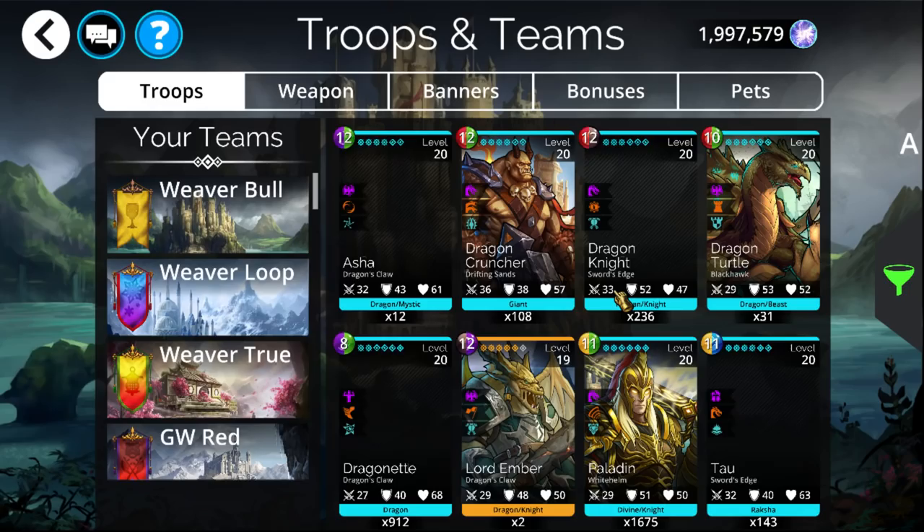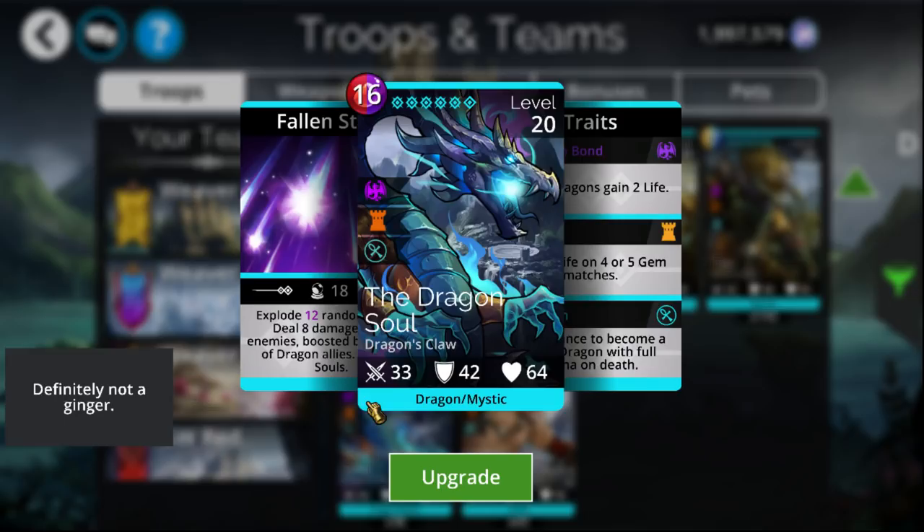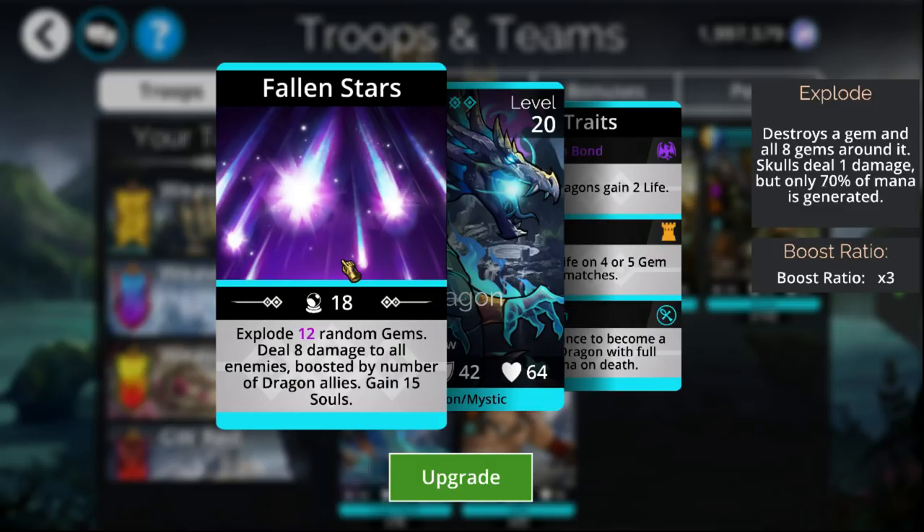First up, we have the Dragon Soul. Dragon Soul is pretty much the only Legendary I would say is always worth crafting if you can get it — it's only 800 diamonds. It ends up doing a few explosions and then deals damage to all enemies. This is by default at least 11 regardless of your stats, and can be as high as 20 if your entire team is Dragon, regardless of what point in the game you get it. Obviously, 20 damage to all enemies is ridiculously high, particularly earlier on in the game, and it is the best overall troop when you're first starting out.